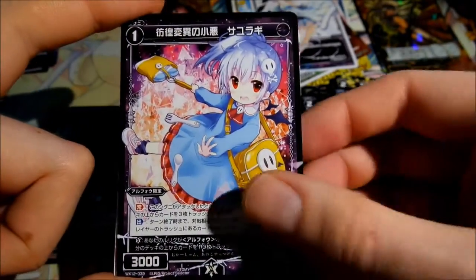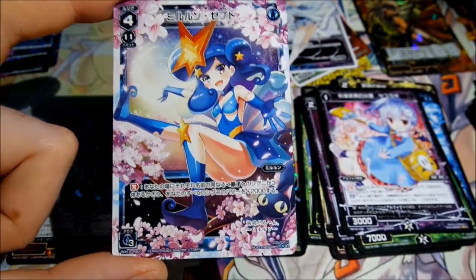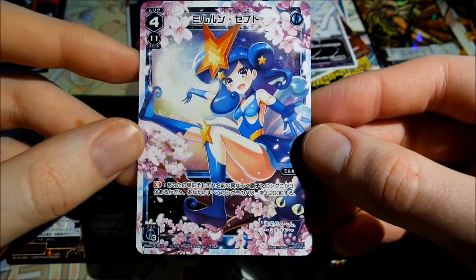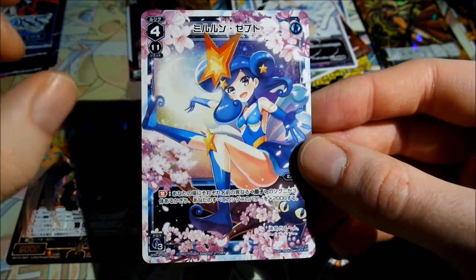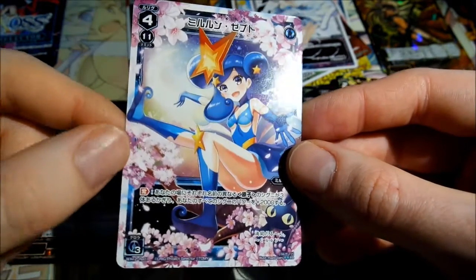So now I will go faster because we saw already most of the cards. But this is a new one — it is a reprint from Mirulun and it's a level 4, and it looks so awesome because it has cherry blossoms on it.